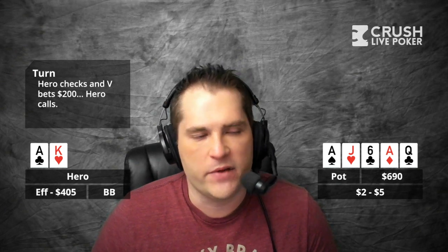You make the call, and the river is the Queen of Clubs. That's interesting. So the pot is $700 and you've got $400 left. Obviously now you lose to Ace-Queen and to the King-10 gutshot. What was your plan if the river was a brick — you were still going to check, right? Yeah, I was basically checking every river no matter what. My plan was to check-call especially if he bombs.